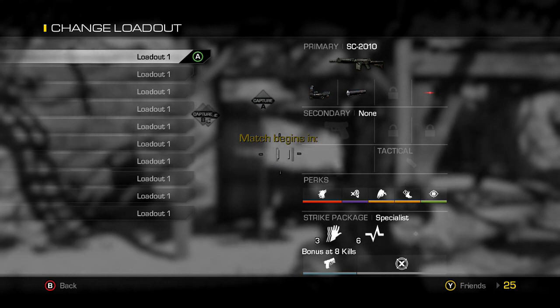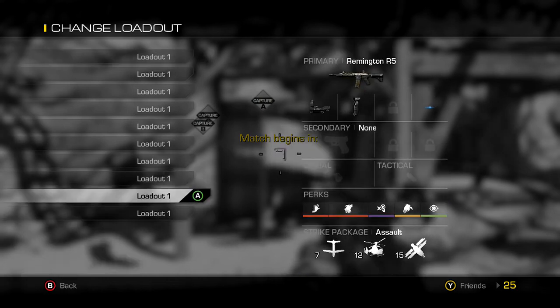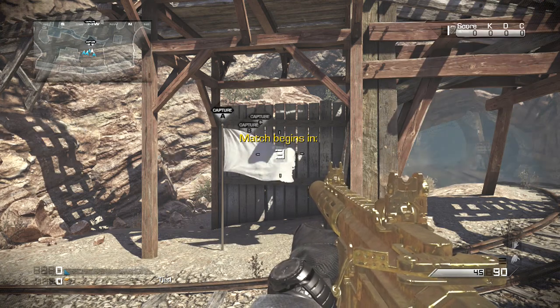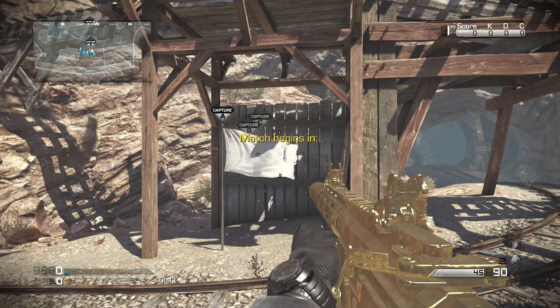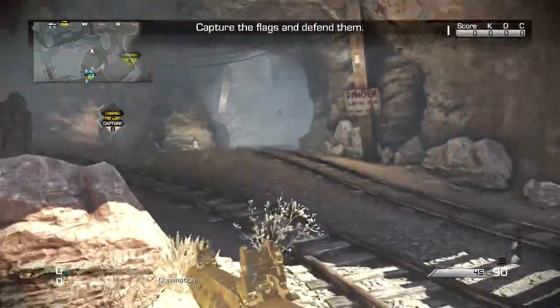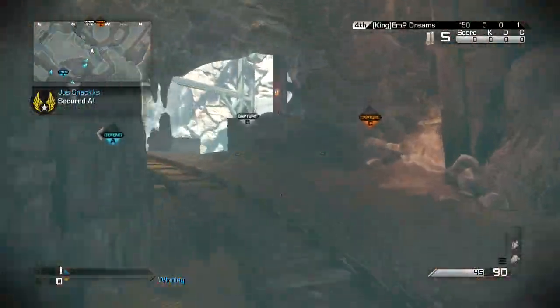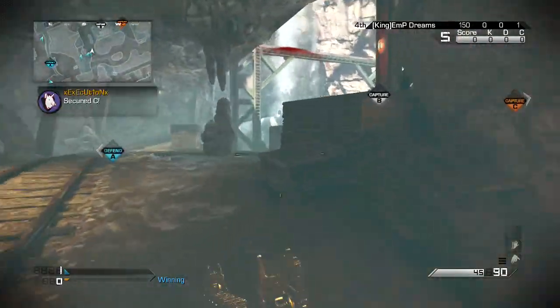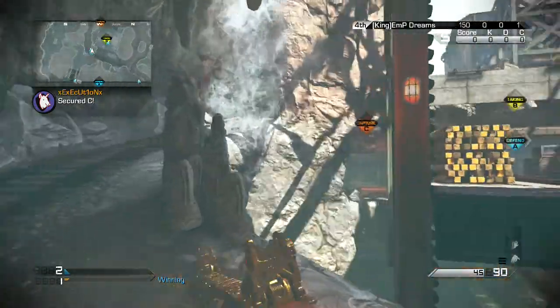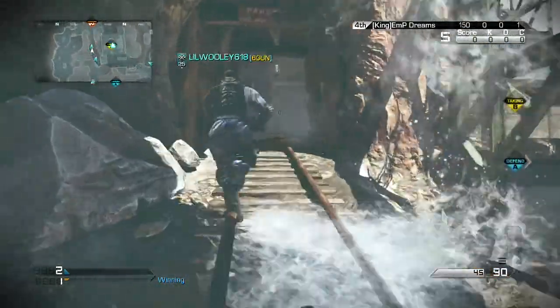What's up guys, it is Carbon here. Today I'll be showing you how to get 10,000 easy XP in four simple steps on four different maps of the new Nemesis map pack. You will have to shoot an Easter egg on each one of the maps, and once you've shot all four of them you will get 10,000 easy XP. It does have to be in a public match, and it does not matter the order in which you shoot them.